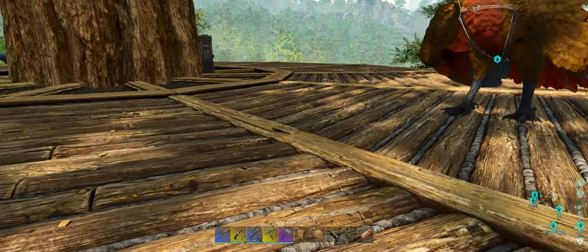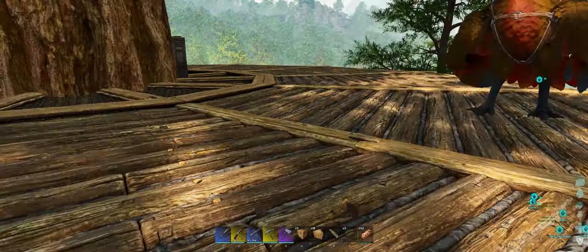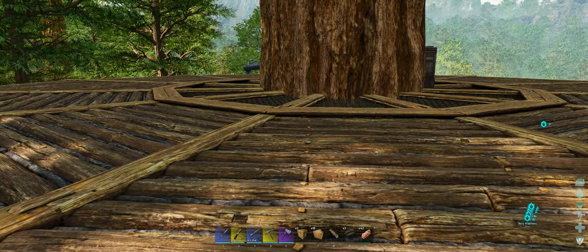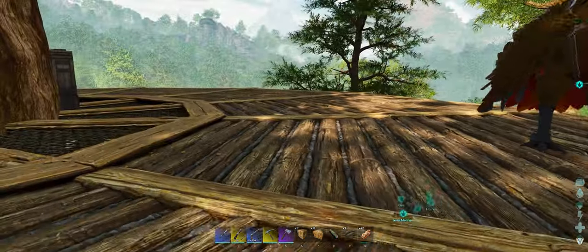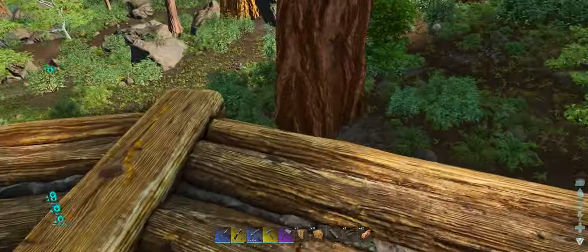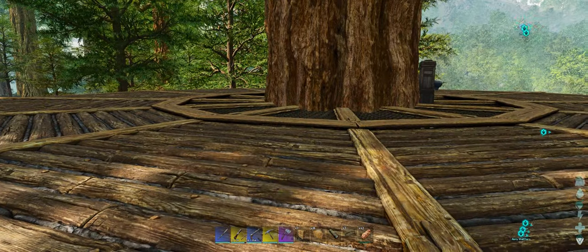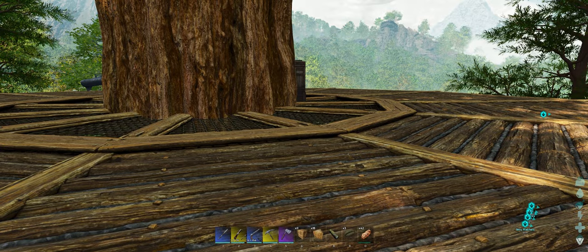Hello everyone, I'm an old guy gaming and I have a quick tutorial here for you on how to set up a tree platform in ARK Survival Ascended. The tree platform is a little different in Ascended than it was in ARK Survival Evolved. The first thing to know is that you can't snap walls to the edge of the platform and then start building back, because it won't line up correctly — the angles will be all wrong.